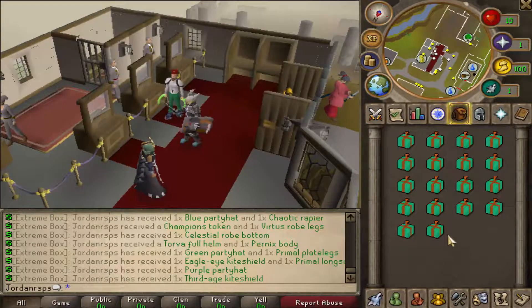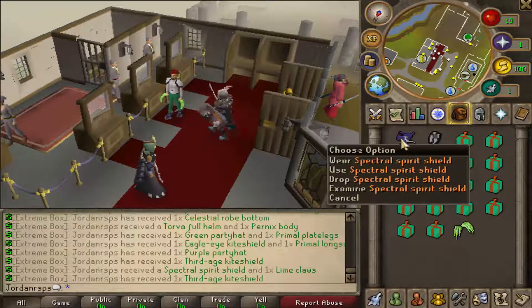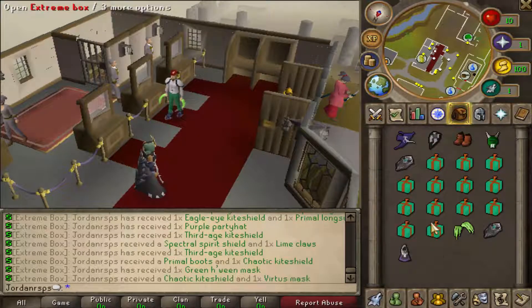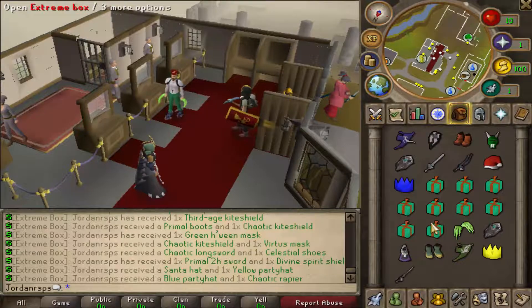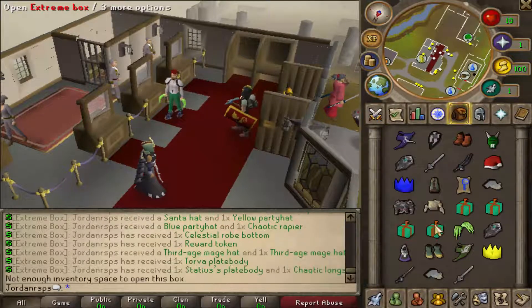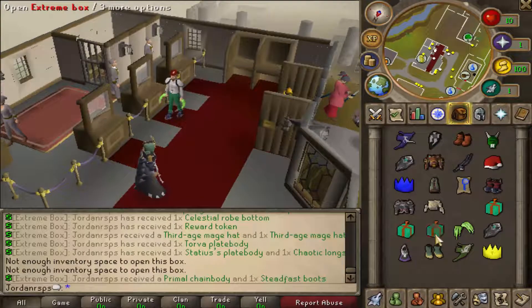Okay we're opening the last 18 — first one lime claws and the spectral spirit shield! Last inventory and we're ready to get OP gear. Again a bunch of chaotics, a ton of cosmetics — again this is amazing. We need more room but that's okay, let's just deposit some of those. Now we should be able to open the last four.